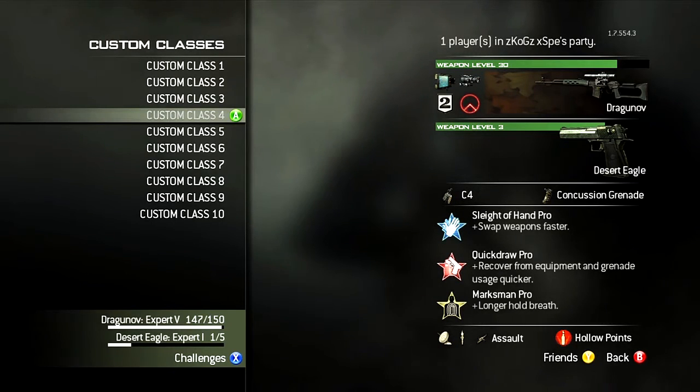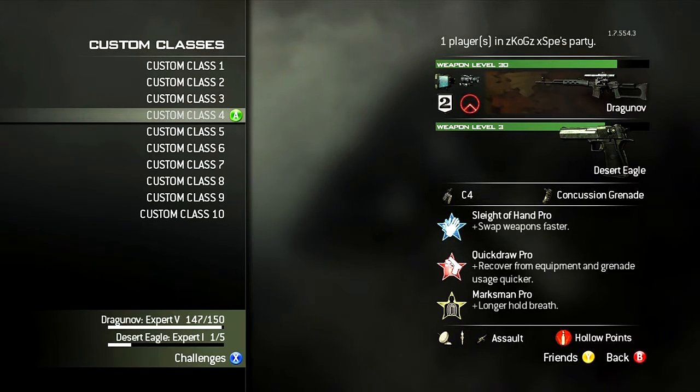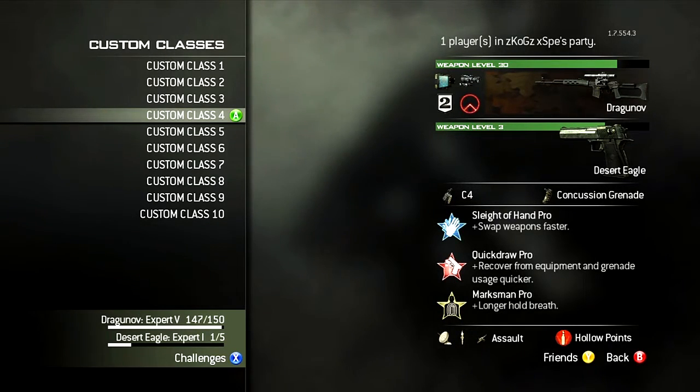Also, you see there at the bottom left corner of the screen, Draganov Expert 5, and I need three more headshots for that. That'll give me a nice chunk of XP, so with these three challenges I'm about to get, it should get me a lot closer to the gold Draganov. I think I'll be able to get the gold Draganov before the end of the series, so that's cool.